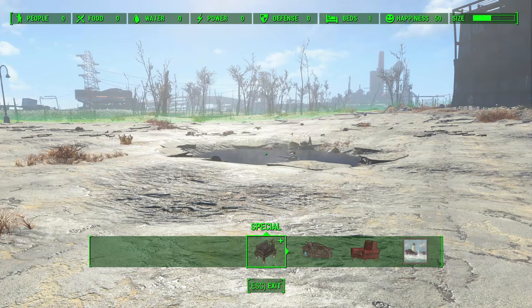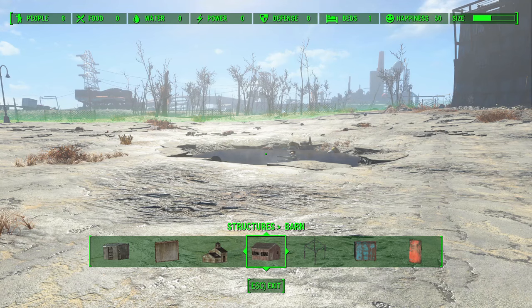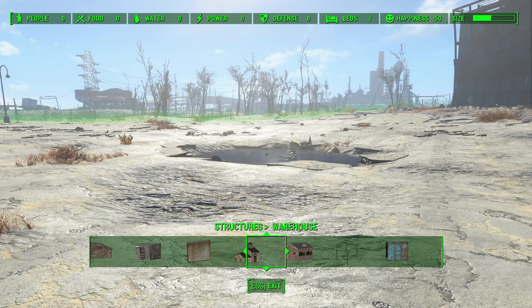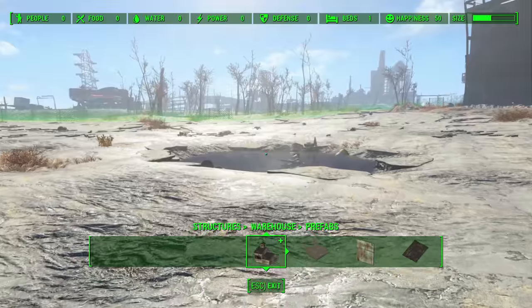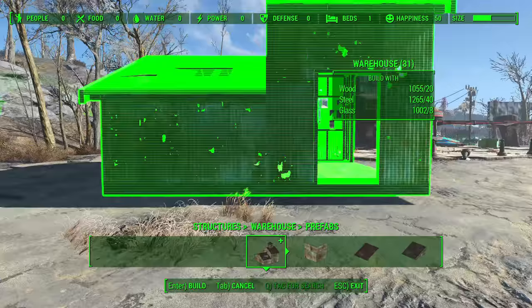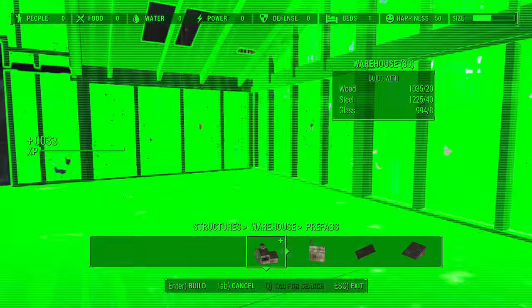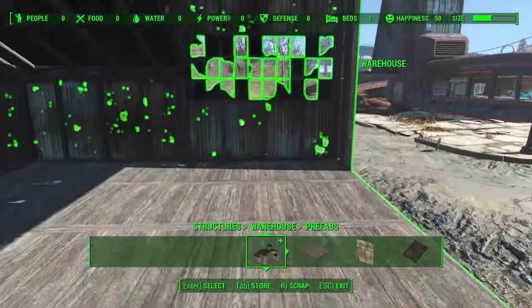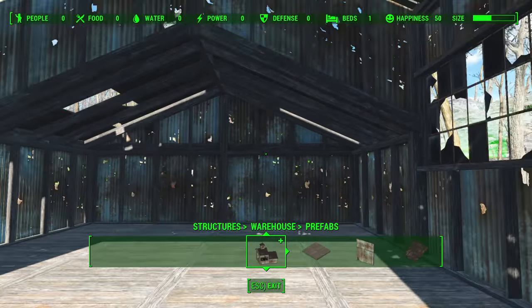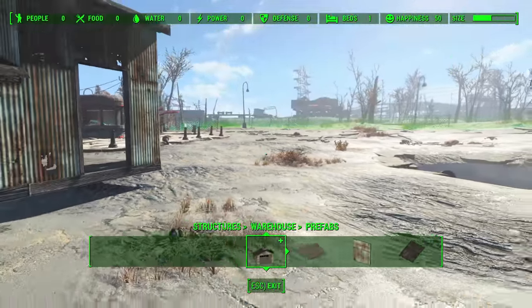The first category with new items is structures, and there are plenty of new things in structures. First off, we have warehouse, which is pretty much exactly the same as the barn from Far Harbor, but it's more warehouse themed. Let's go ahead and look at some of the things we can build. First off, we have a giant prefab — this is the only actual prefab we have — but then we have a bunch of other different options like walls and roofs. It's pretty much the same structure as the barn prefab, and you can even put doors on it.